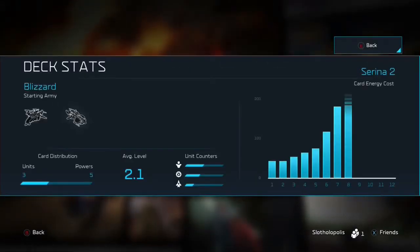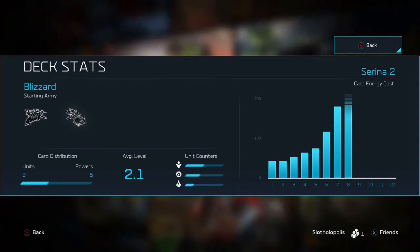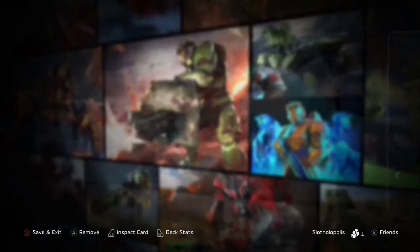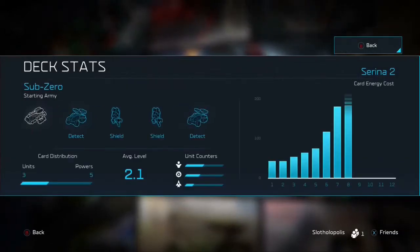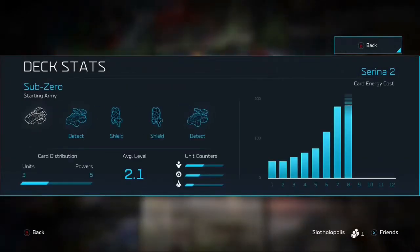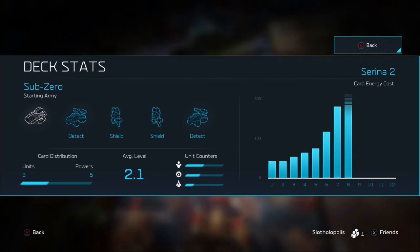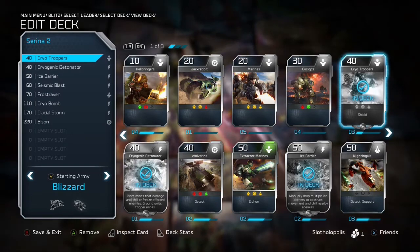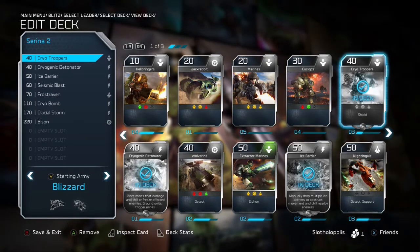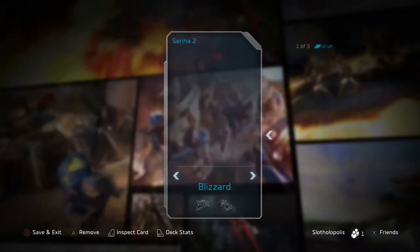She has a couple different starting armies. One is the Frost Raven and the Vulture — that is a 200 energy consumption starting army, which is actually really impressive. Very similarly, we have Sub-Zero, which is a starting army with a Kodiak, two Wolverines, and two Cryo Troopers — that is actually really interesting. My personal favorite, if you are able to pop out some units early game, is the Blizzard starting army, because of the Vulture and the Frost Raven.